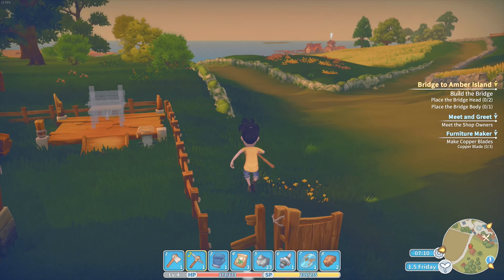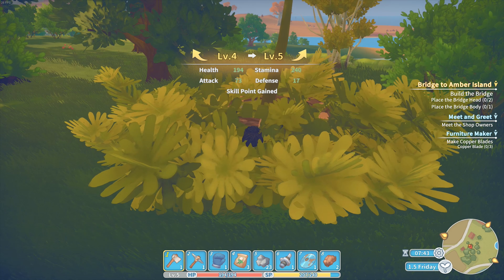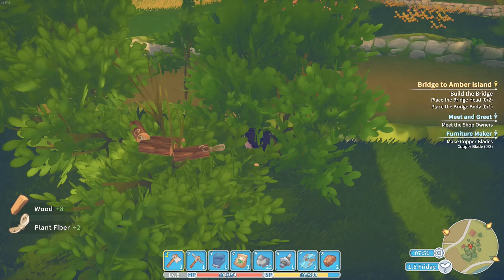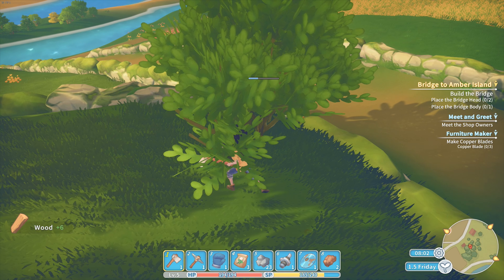Alright, next day. We're going to chop some wood simply because we need something to power our furnace. That's a pickaxe, man - haven't you paid attention? Tree, tree, tree, tree. That's our mission: go to the research center. Three out of five, four out of five - one more and we can go to damage and defense. How much wood do we have? About 45 wood - that's great.